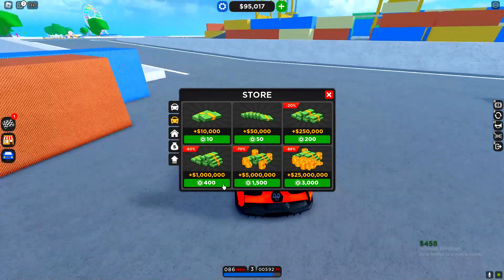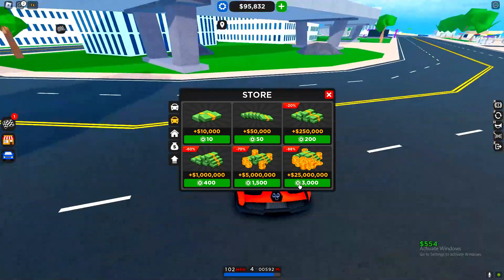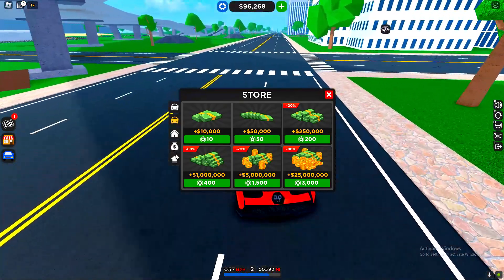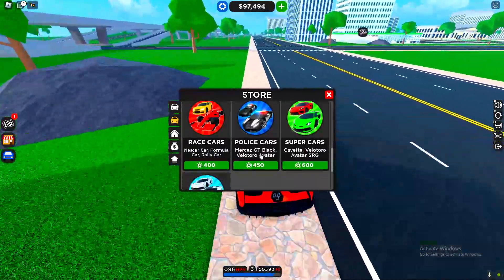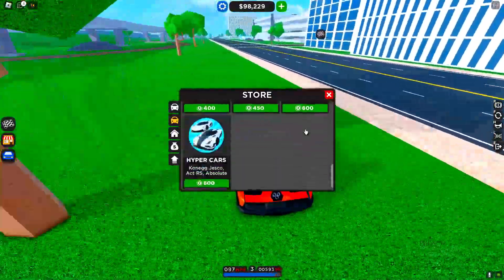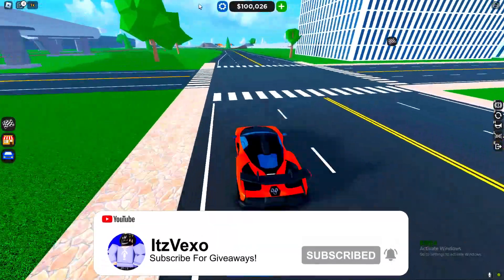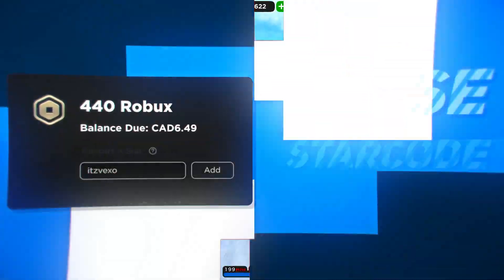If you want anything here, ignore the top row but concentrate on the bottom row. If you want one million cash, five million, or twenty-five million, it just costs 3,000 Robux. I can give out game passes here as well. It's not a lot of Robux at all — just a few hundred if you want them. Comment your username with what you want and I'll give it to you.